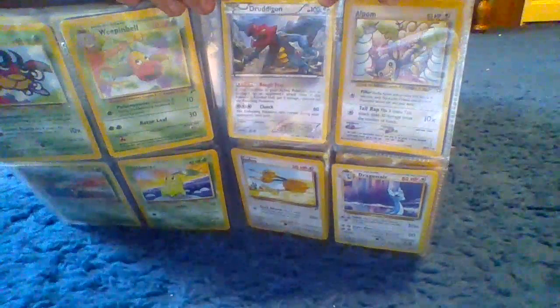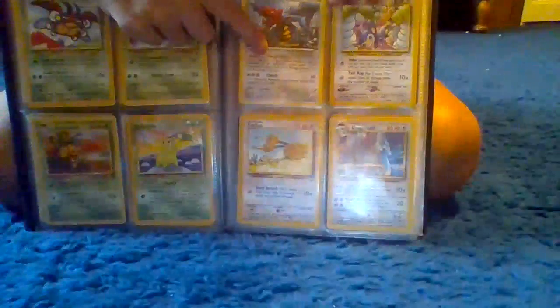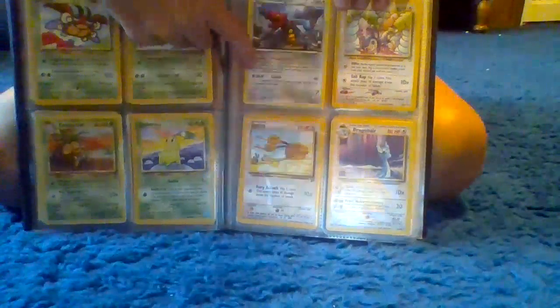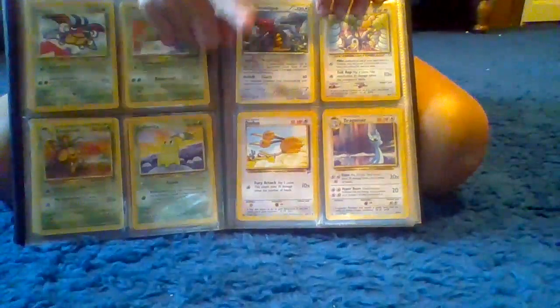Next we have Drodigan, which has 100 health. He also has Rough Skin, which is one of the challenge ones, and Clunch, which does 60.